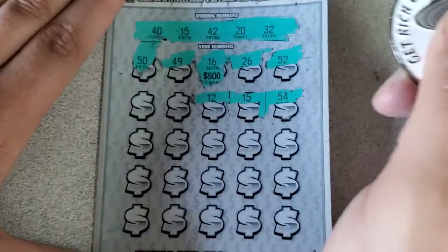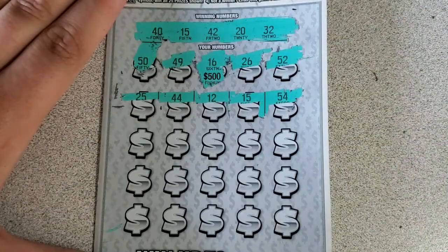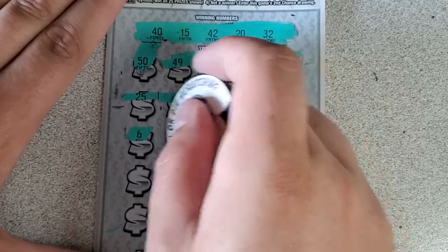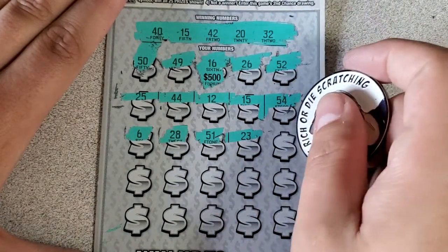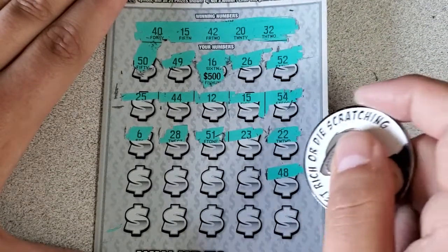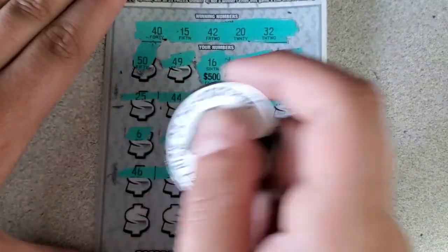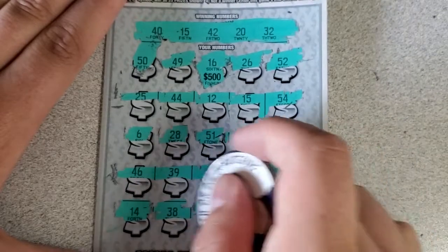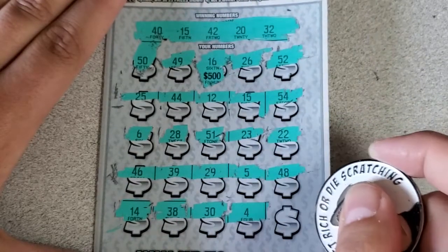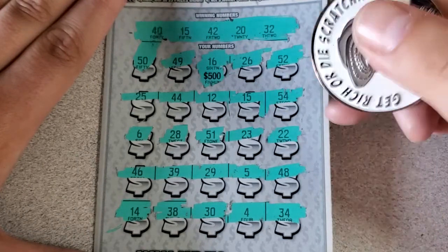First match. 12 — well, first of these tickets I should say. 44, 25. Hopefully it's a big single match or we find some more matches. 6, 28, 51 — needed that reversed for another 15. 23 — needed that reversed for the 32, double deuce. 48, 5, 29, 39, 46, 14, 38, 30, 4, and a 34. Because Oregon doesn't like to go back-to-back, I'm going to hold on to this singular win and scratch the other ticket first before we reveal that prize.